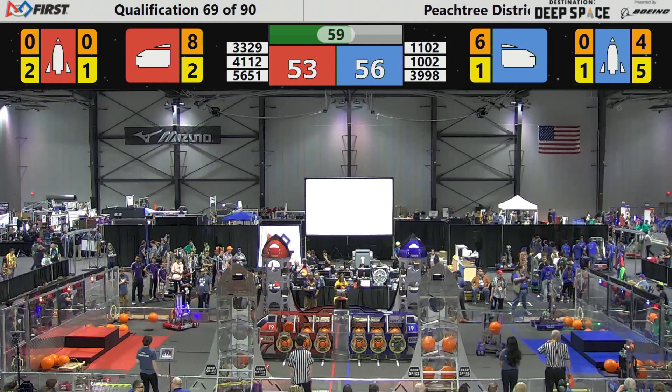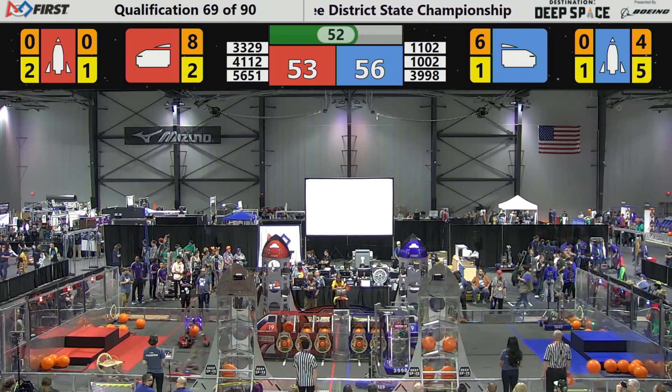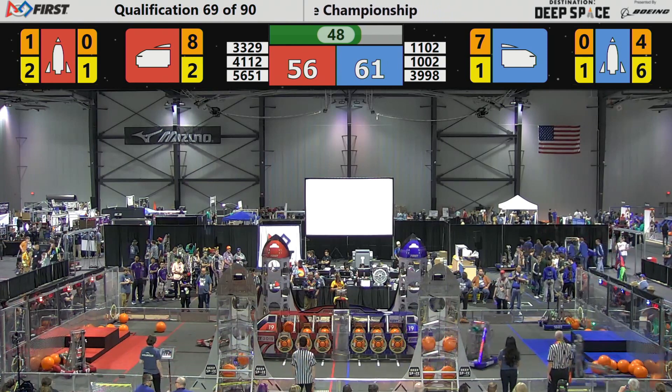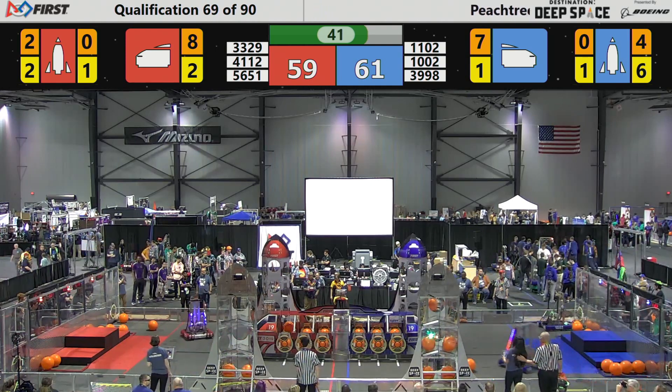They score three points for the round objects and two points for the disc-looking objects. It's T-50, with 61-56 in favor of the Blue Alliance right now, as 56-51 spins around at the Red Alliance rocket.